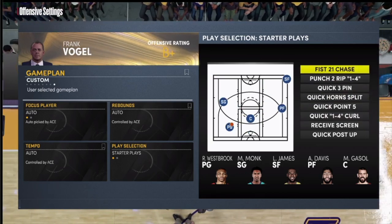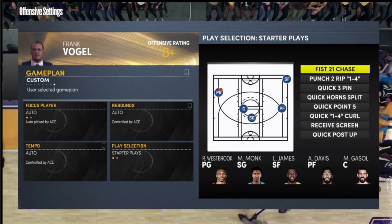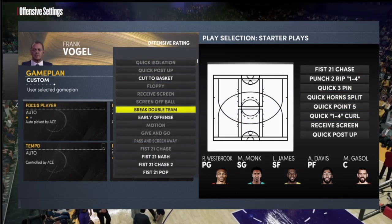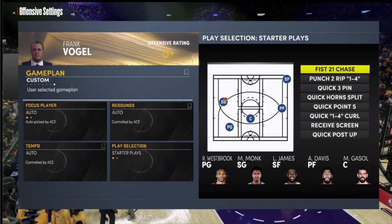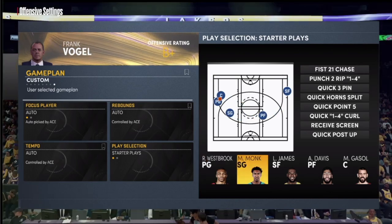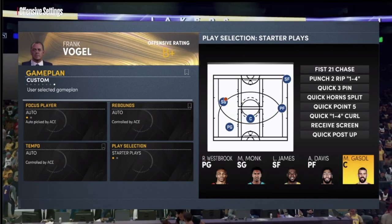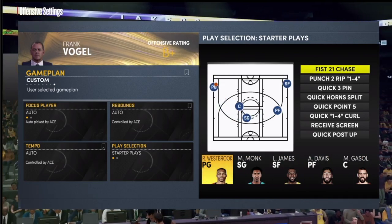You can scroll through those plays or press X to select a different play. When you press X you'll go into the play menu and can put something else in each slot. So we have Fist 21 Chase as my first play, and if I wanted to select that specifically for Russell Westbrook, I can press triangle, scroll over to him, and hit X on his player icon.